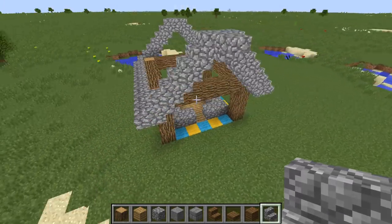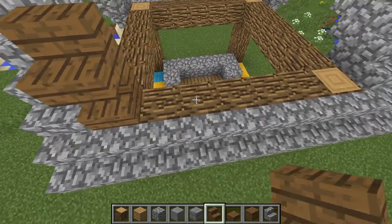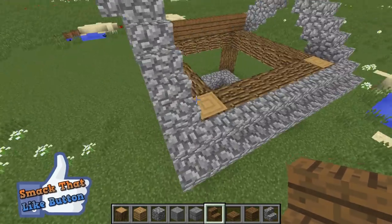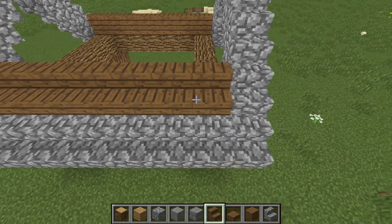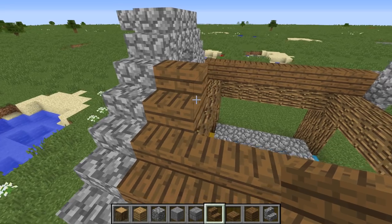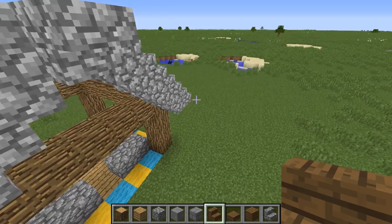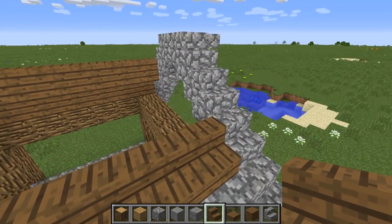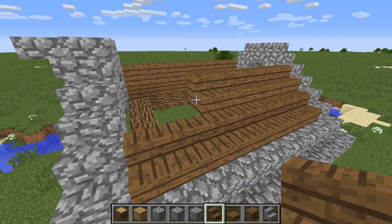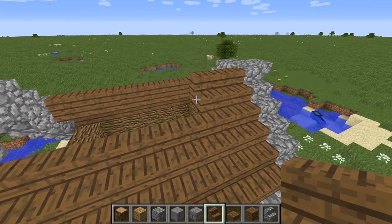That looks really quite nice as a good start, but there's a lot more detailing to go. We're making the roof by coming across and doing the same on the other side, carrying on up using cobblestone steps all the way along — steps going outwards, not inwards.